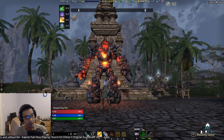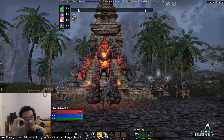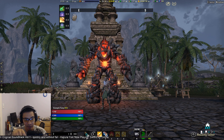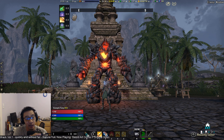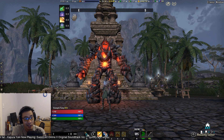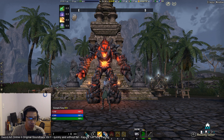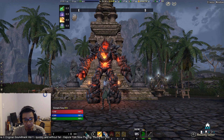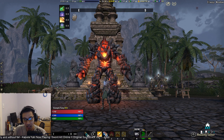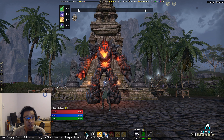What's up guys, Asian here again with another build video, and today we're going over the Magicka Templar. Out of all the Magicka DPS specs in the game, Magicka Templar has probably got the shorter end of the stick here in Scale Breaker, mainly because of nerfs to two key abilities: shards had its AoE damage dropped considerably, and solar barrage was also nerfed, making both abilities significantly weaker.